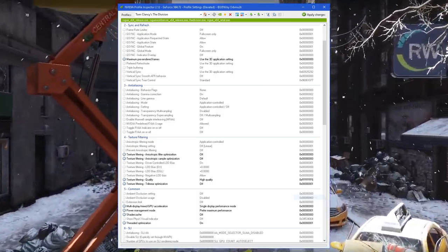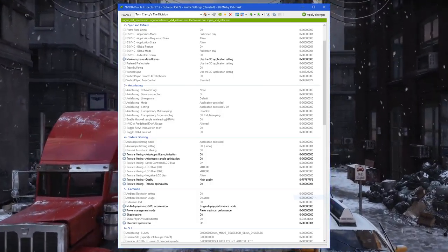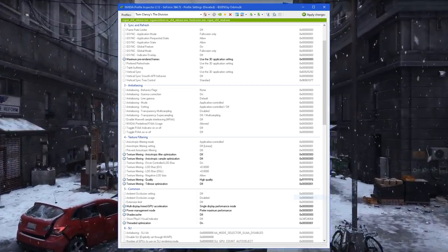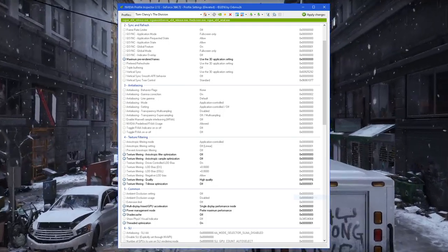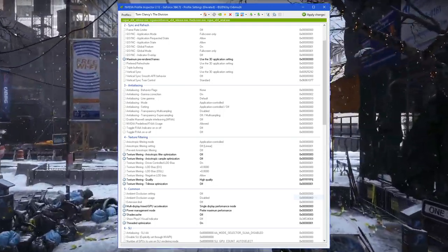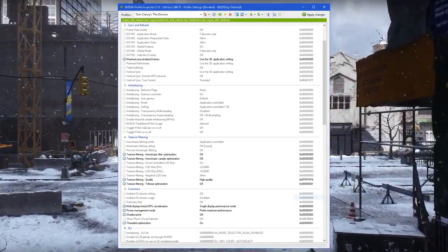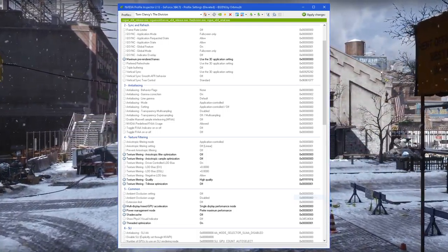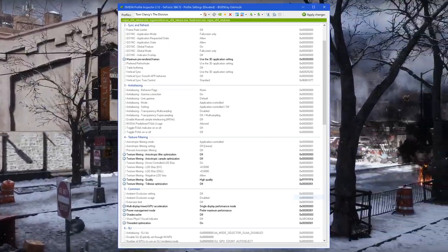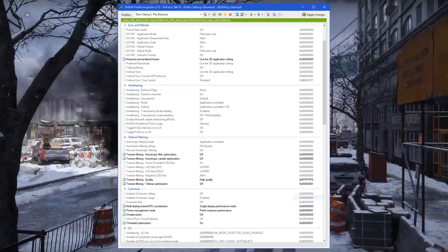If you're using NVIDIA, I advise you to get the NVIDIA Inspector program. If you're not using it, these settings are very similar to what's in the NVIDIA Control Panel settings for individual games. These are just the settings I'm using: high quality textures, no optimization, with power management on maximum performance. That's pretty much all I changed.